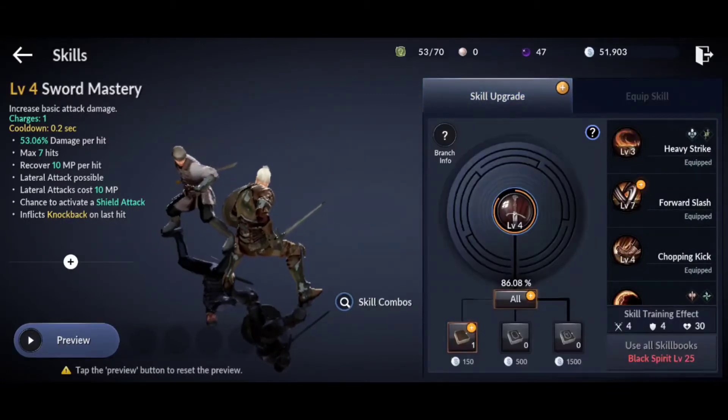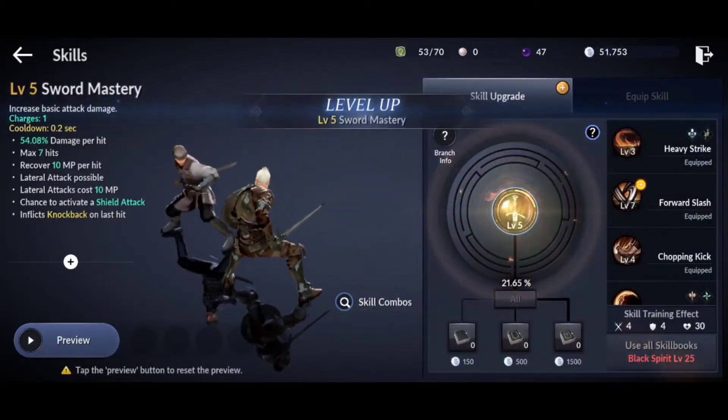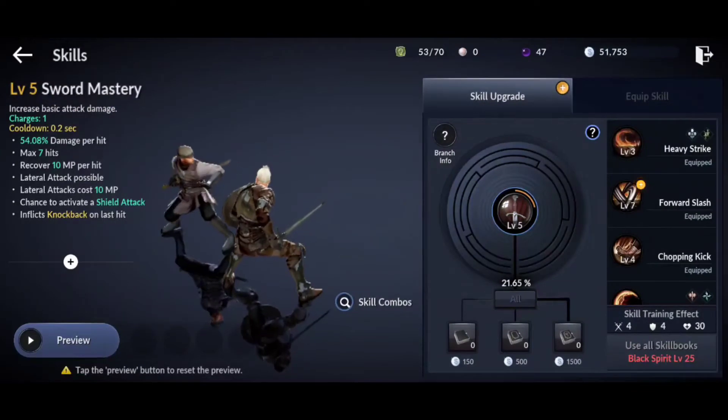Now when you come to upgrading them, you need things called skill books, which will come from quests, so you can randomly find them, or find them in loot — stuff like that.